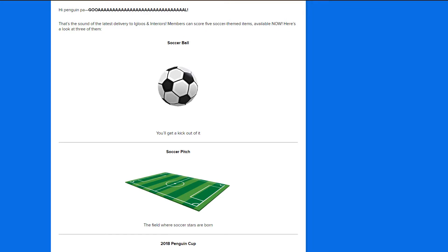So, hi Penguin Pals! Goal! That's the sound of the latest delivery to igloos and interiors. Members can score 5 saucer-themed items, available now! Here's a look at 3 of them.